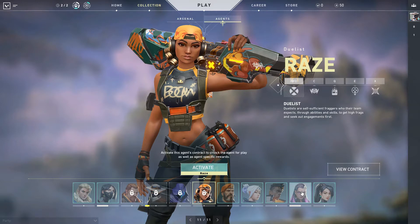When you first start the game, you can get two characters — not right away, but if you play a little bit, then you can get two characters once they give you the option to choose an agent. You can pick anyone that you want, and then you can get two of them.